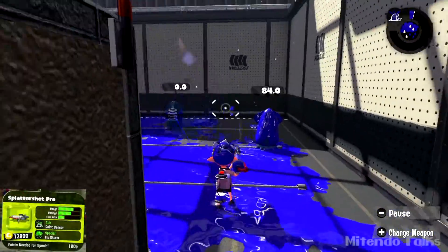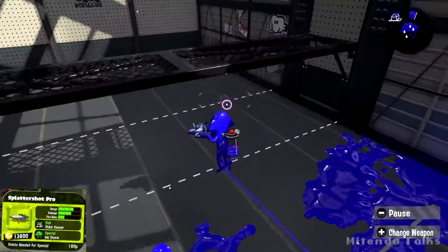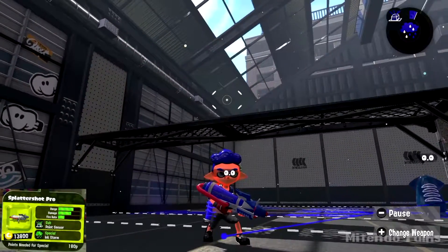And there's that Point Sensor again — it's a neat little weapon. Just make sure you keep an eye on that ink level, because you may run out sooner than you think. Splattershot Pro — see ya!